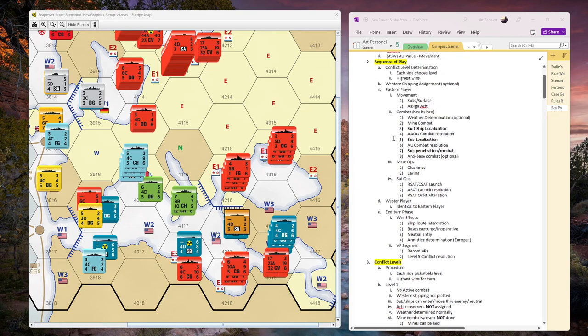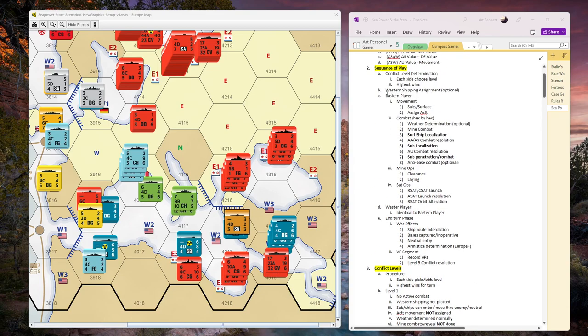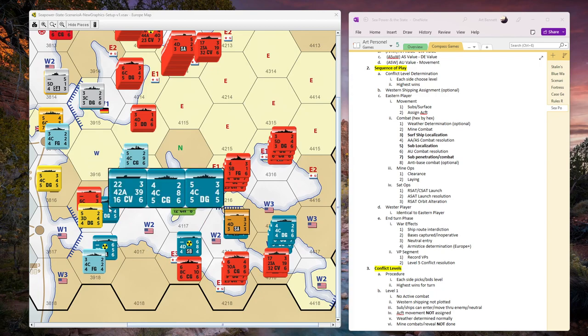Conventional warfare in the Med - that's pretty much the conflict phase. Western shipping assignment is an optional rule, and there are no shipping lanes in the Med so it doesn't really apply. That takes us to the first player phase - the eastern player, or the Soviet player. Following the sequence of play, we have sub and surface movement, then we follow that with assigning aircraft. I spent some time looking at this to come up with a strategy. This submarine, for example - it's not going to last long if he sticks around here, so I'm probably going to pull him out.